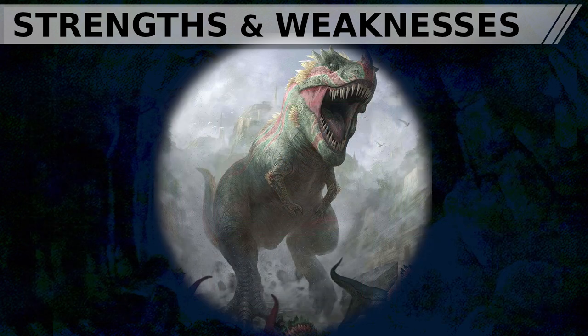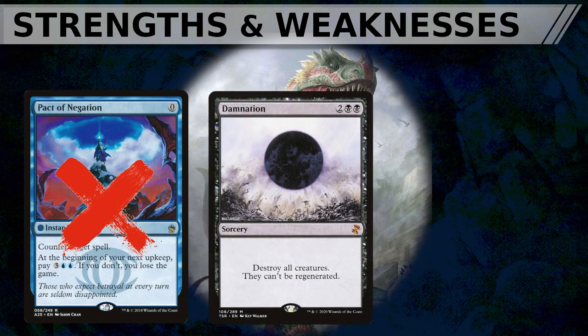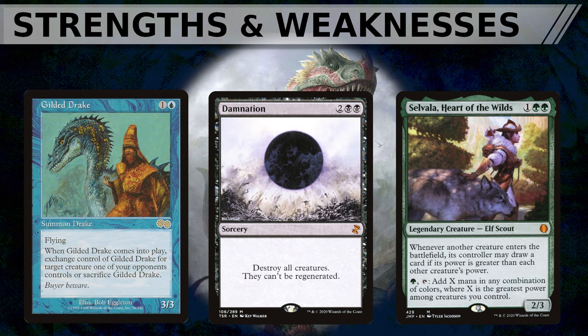In terms of weaknesses, interaction is quite limited in mono green without a toolbox commander. Being dependent on having bodies on the field leaves the deck vulnerable to mass answers like board wipes, and it can be hard to recover if you've emptied your hand getting set up only to be wiped out before you can go for it. Compared to the optimized CEDH Selvala, Heart of the Wilds deck, Galta lacks access to a consistent draw engine from the command zone, opting instead for a virtual ritual. Galta is also very vulnerable to being stolen — if you suspect a Gilded Drake or Control Magic effect, don't cast Galta without a sacrifice outlet or a bounce effect like Temur Sabertooth.